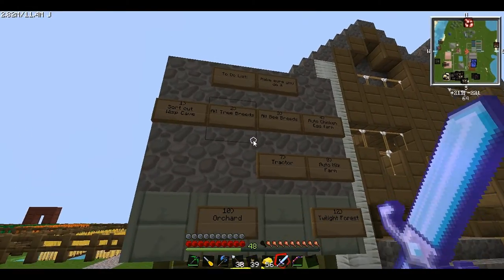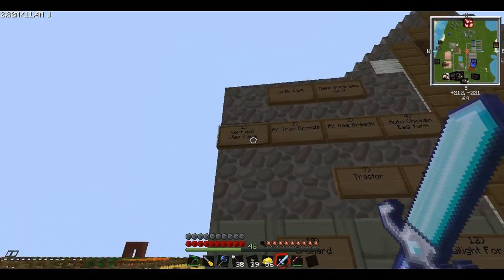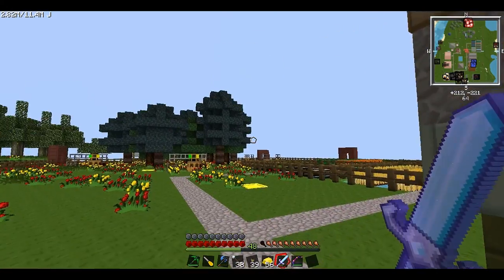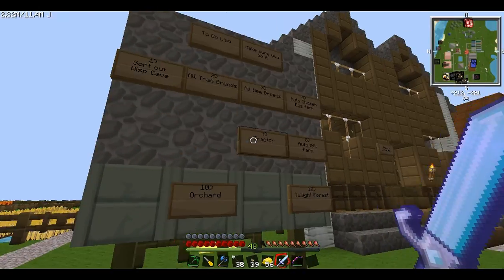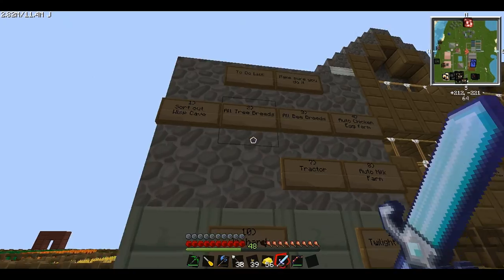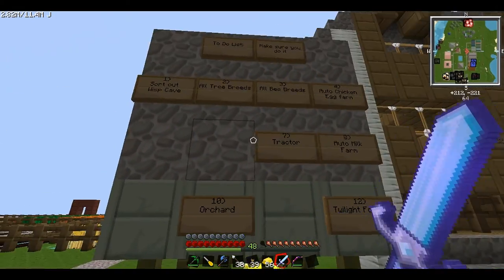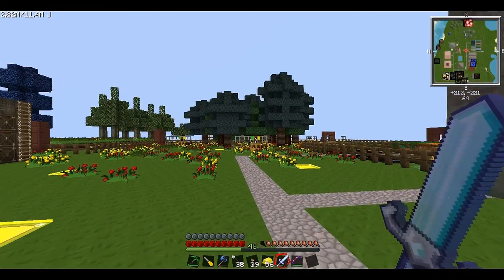We've got 'sort out wisp cave' — I think we're close to sorting that because I've got this armor now, so it should protect me enough to kill all the wisps, though that won't really solve it permanently, just temporarily. We've also got old trees — we haven't got too many crossbred leaves yet, but we'll go check them out soon. And old bee breeds — we're not really getting anywhere on that because we're focusing on trees at the moment.